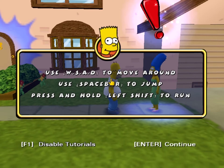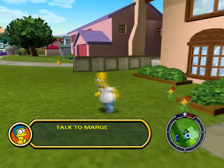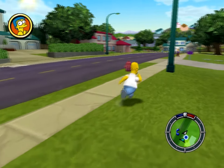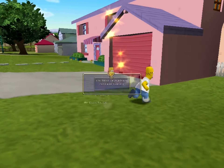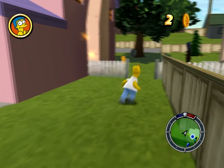Use WASD to move around! Use Space to jump and press Left Shift to run! Normal controls. So this might be the best thing ever, because I am literally Homer in a virtual Springfield. Use coins to purchase cards and clothes — already know that, I've played this game a lot. Turns out I actually had to run this in Windows 98 compatibility mode.